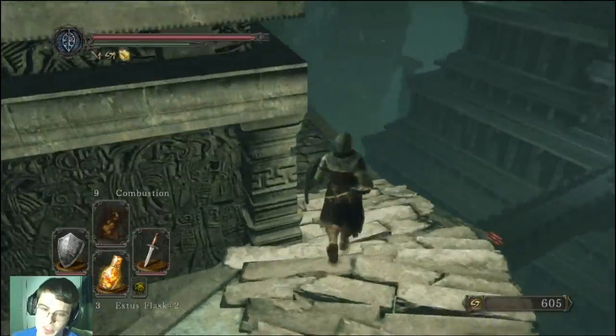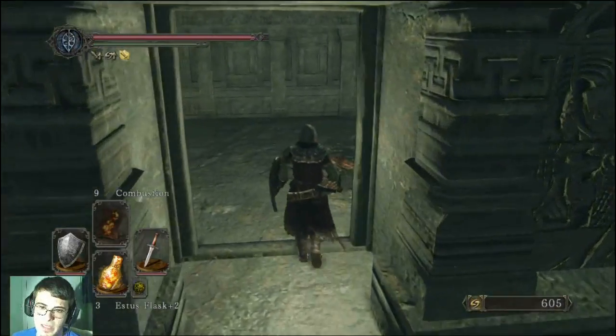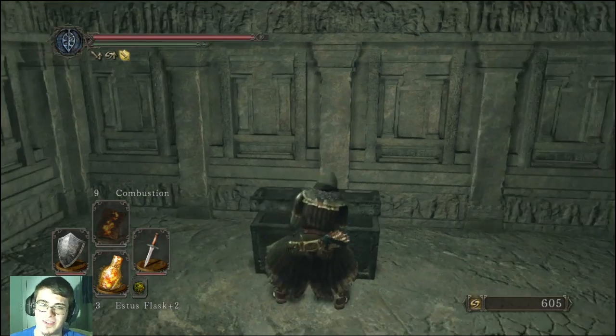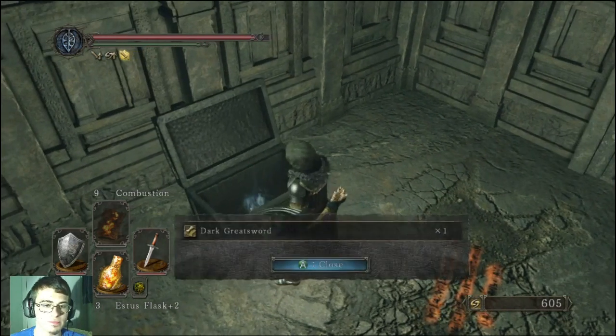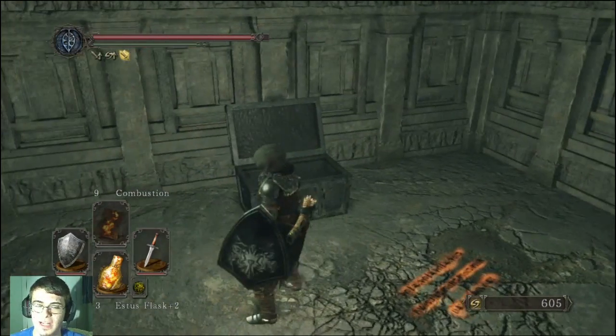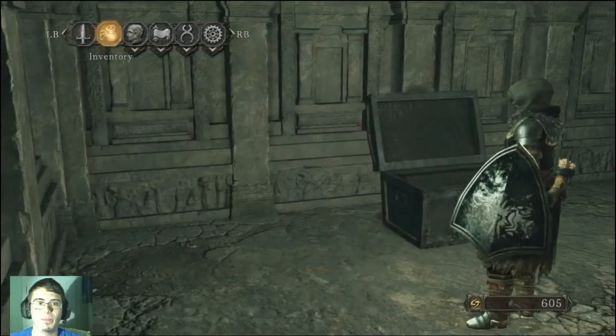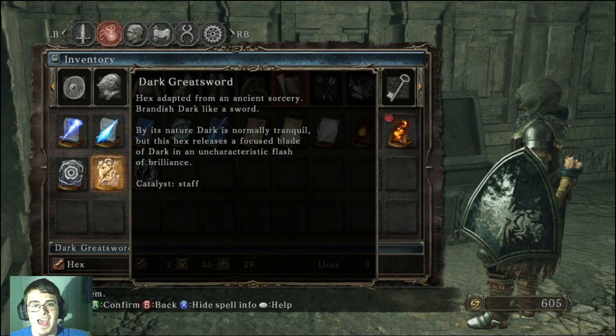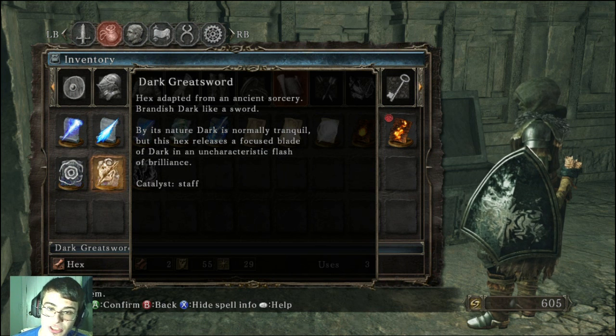The reason I grabbed the torch is because I thought you might need to fall down that way - I don't remember exactly. But we're here. Here it is. Check this out. Dark Greatsword. When I first picked it up I didn't look at the little icon - I was looking in my inventory for like a sword. But it's not a sword at all, ladies and gentlemen. Hex adapted from an ancient sorcery. Brandish dark like a sword. By its nature dark is normally tranquil, but this hex releases a focused blade of dark in an uncharacteristic flash of brilliance.